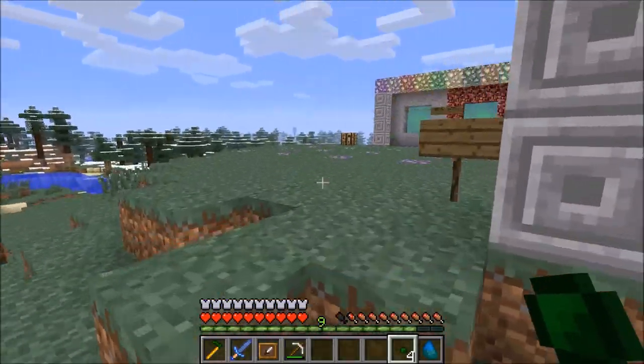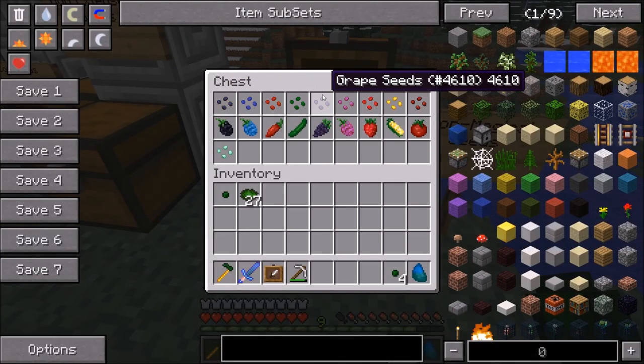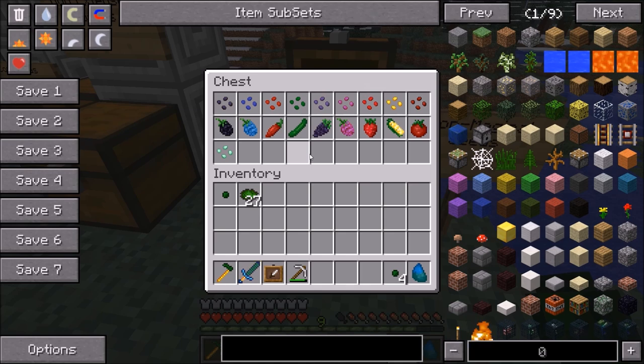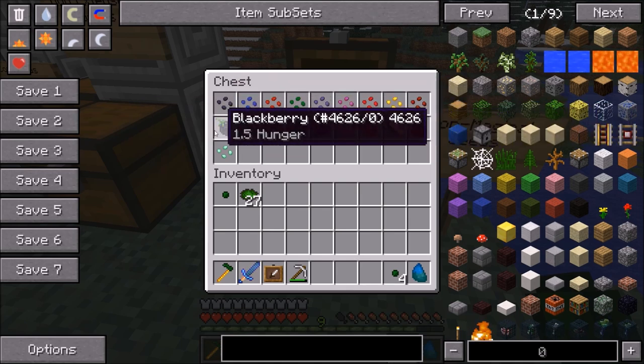The Non-Magical Seeds are Blackberry, Blueberry, Chili, Cucumber, Grape, Raspberry, Strawberry, Sweet Corn, Tomato, and Sugarcane. If you don't want any of those seeds, they can be disabled in the config. They grow a couple of different types of new foods that you can use.